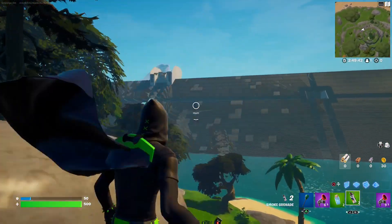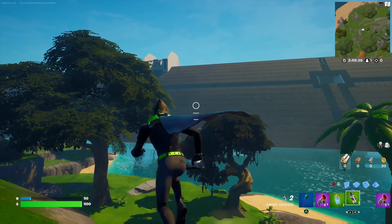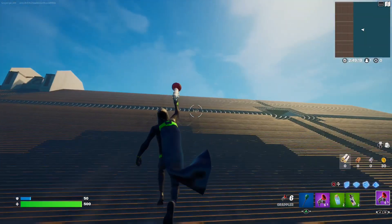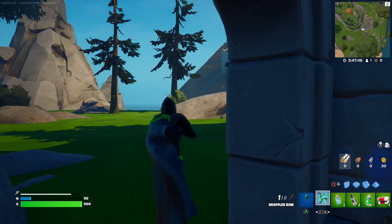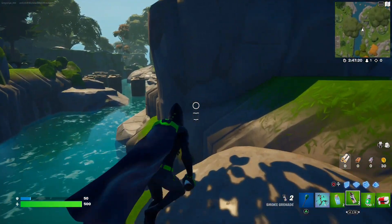If you're worried about people getting over to the balcony or the benches, just remember there's a barrier to that — no one's getting over there. Watch, I'm going to try to go over there. You can grapple onto the barrier, I guess, but why would you do that? There must be a glitch then. I have another one of these bows.